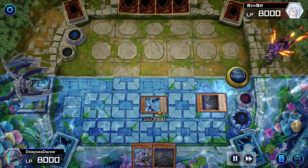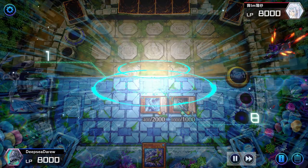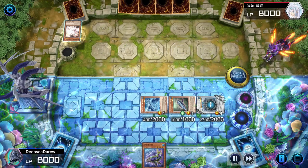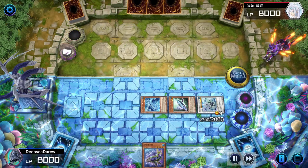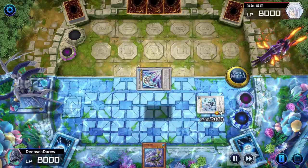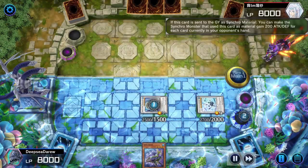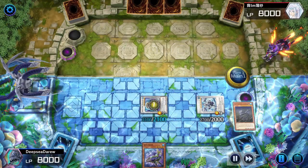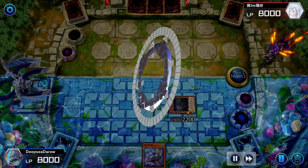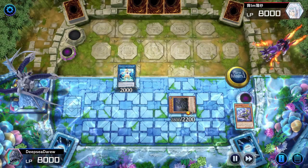Once you get Coelacanth on the field, you can special summon four fish from the deck: a level one tuner, a level one monster, a level three tuner, and a level four fish. Then using Coelacanth and two level ones, we'll synchro summon into Trishula, Dragon of the Ice Barrier, and use it to banish one card from their hand. Then we'll synchro summon into Monocerous to bring Coelacanth back, and link away our two extra deck monsters into Marintus Coral Anemone.